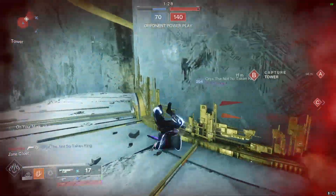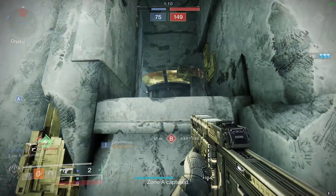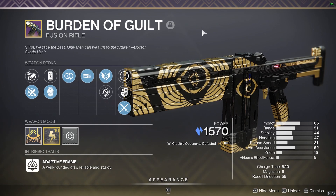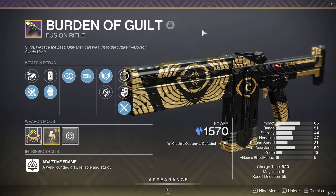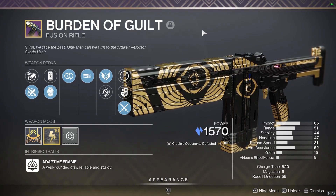With that roll, your stats would be: 70 impact, 68 range giving 16.59 meters, 46 stability, 32 handling, and 31 reload speed. The part where this fusion really goes over the top is the 52 aim assist — that really comes in handy with the bolts. It just makes this gun feel a lot more crisp, and it feels like you can range people with it even though it doesn't have the most range.